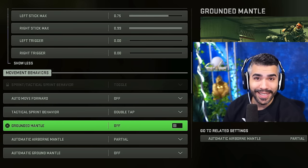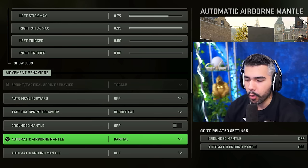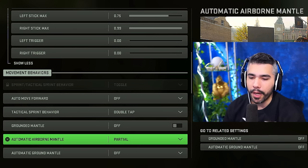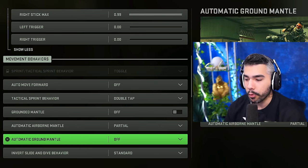Tactical sprint behavior: double tap. Move forward: off. Grounded mantle: off — you don't want to randomly mantle things, that's the worst. Automatic airborne mantle: partial — you could turn it off, but having everything off makes some mantles difficult, so I keep it on partial. Automatic ground mantle: off as well.